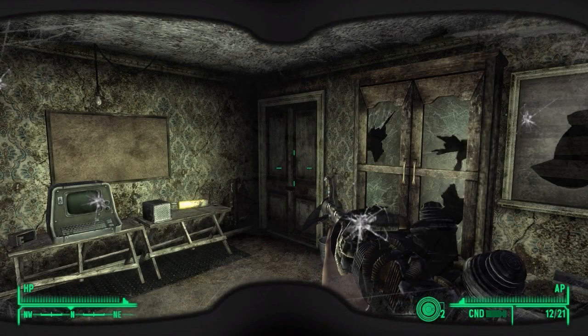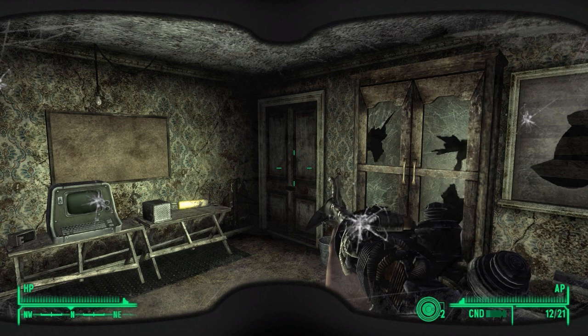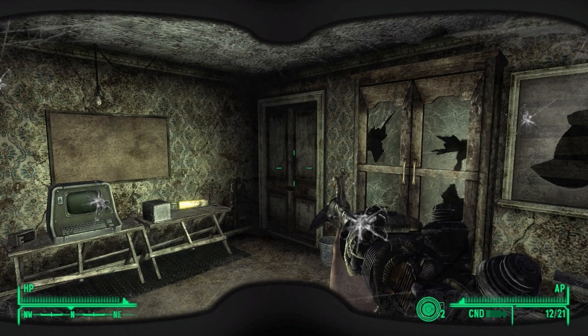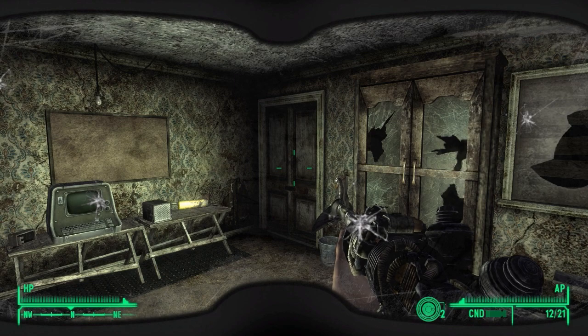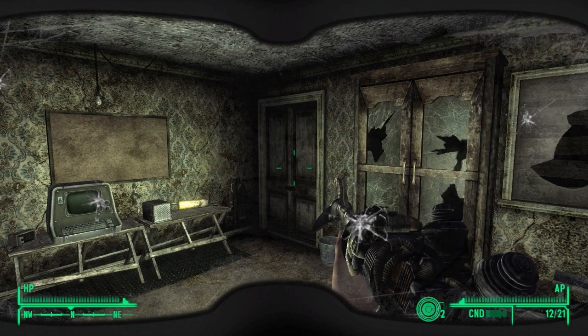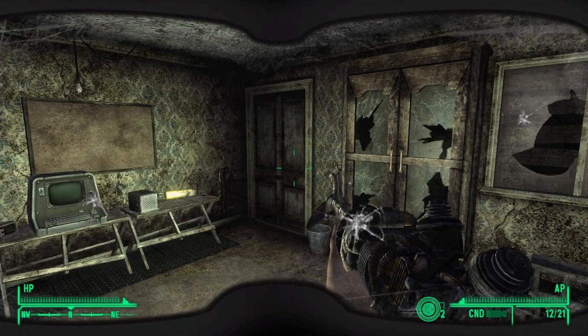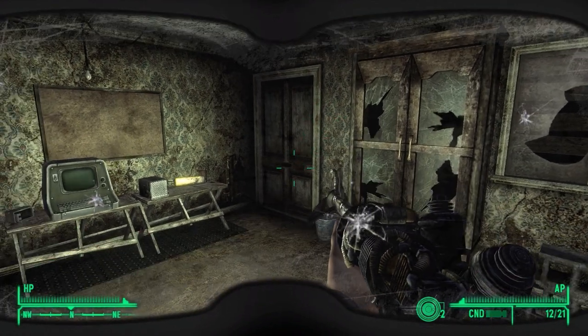Hello everyone and welcome back to my Fallout Dust Brotherhood of Steel playthrough where we are still wandering the Mojave with our glorious character Tess, who is predominantly an energy weapon based character, which has proved difficult so far. We are only a couple episodes in but we are finding ammo to be quite scarce.